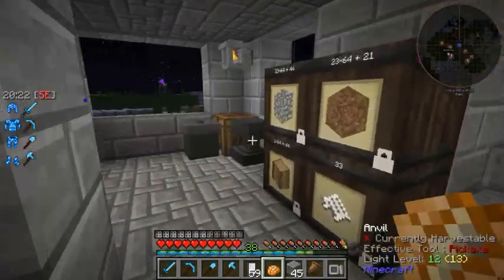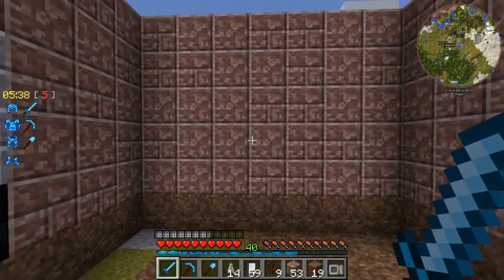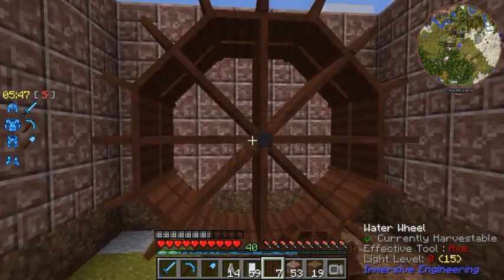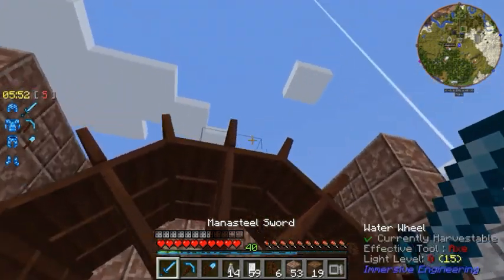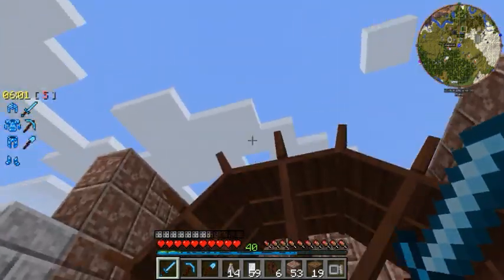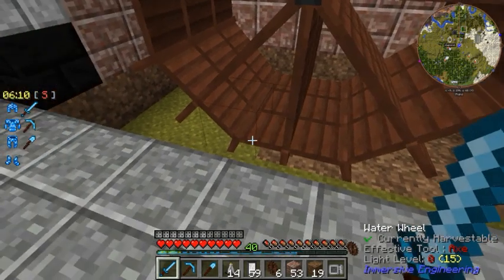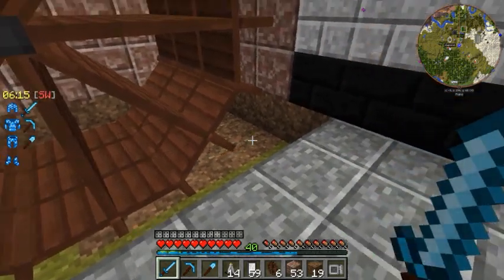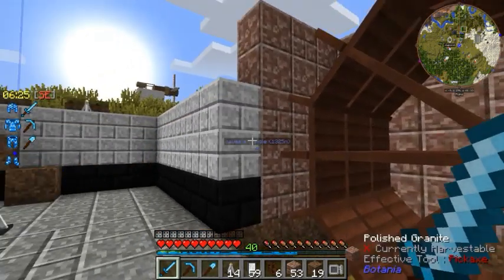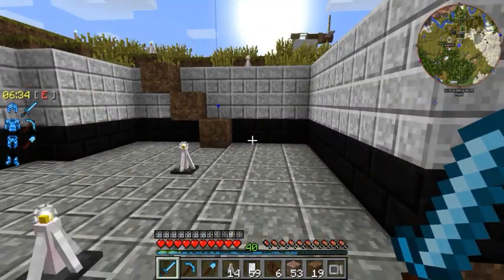I'm going to get started building up that housing for the water wheels. The water wheels will go into the housing like this — water will flow over them starting here, going all the way around to there, then the flow gets picked up by the next set, zigzagging back and forth across the water wheels. I'm going to have three sets of water wheels in one big tower, so I'll have to build the housing up a lot further, but it's a good start.